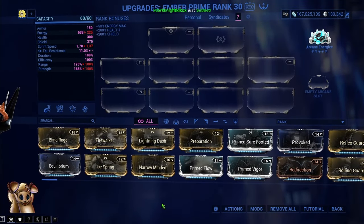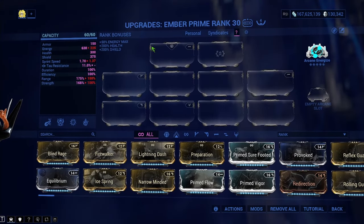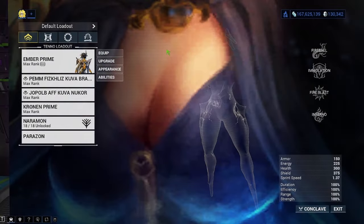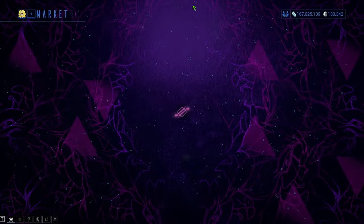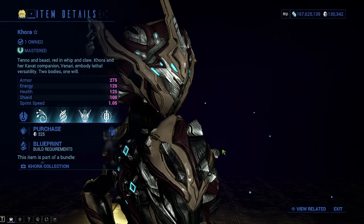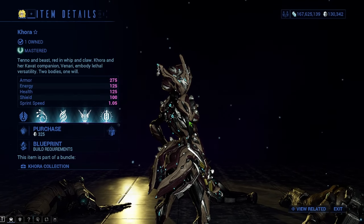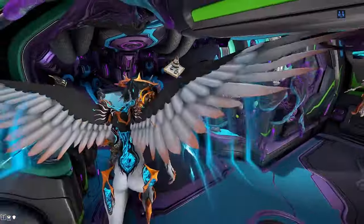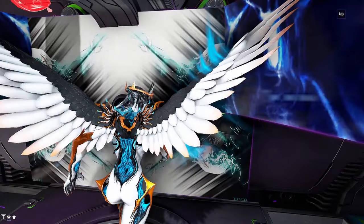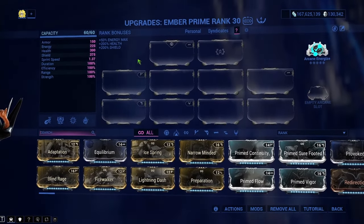Typically, if you buy warframes or weapons out of the market — maybe you want to buy Gauss, he's a pain to farm, or Equinox or whatever — just know that when you buy them, this warframe will already come with a reactor on it. You don't even have to think twice about it. They don't give you extra forma, but that's fine. The reactor is all you really need, especially in the beginning to get yourself kicked off with all the building. So we have 60 out of 60 capacity because we put the reactor or catalyst on the warframe or weapon.